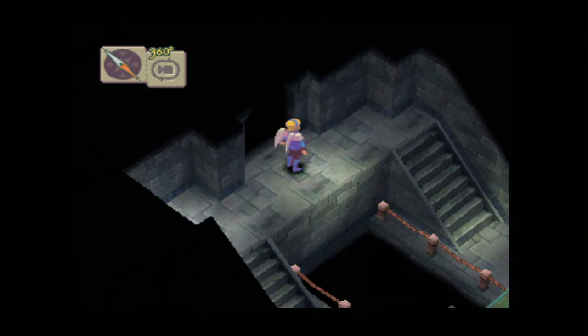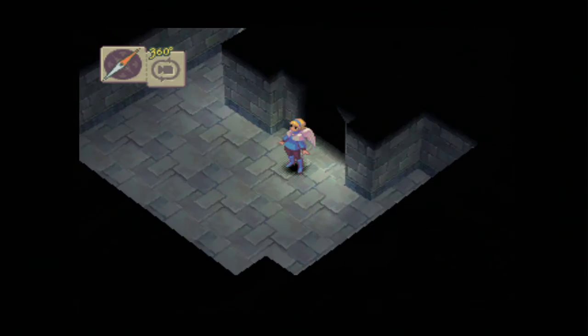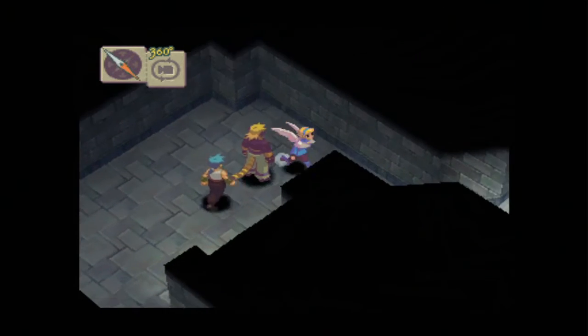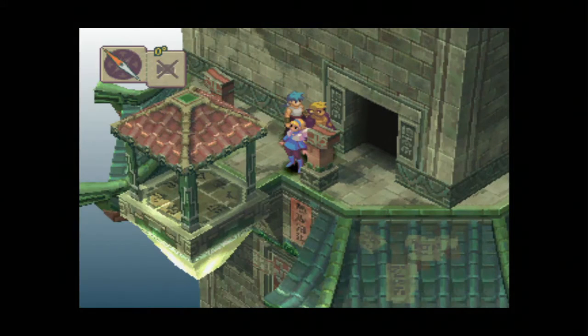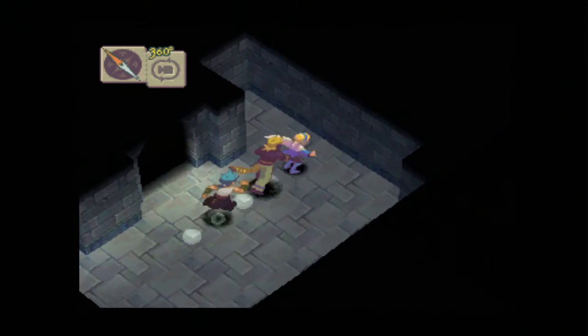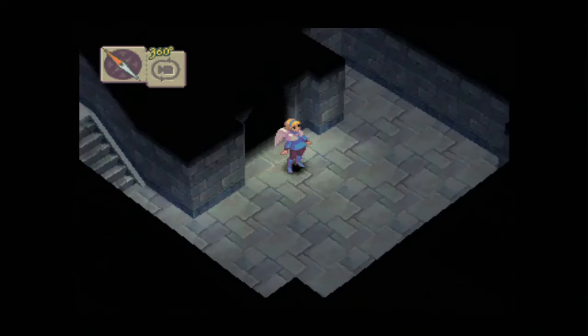There are enemies around here if I remember correctly, and I believe there are a few items as well, though I couldn't exactly tell you where. We are going up - we need to go to the top. Let's find an enemy. I do actually want to see if there are any skills I can learn. I think there are Gong Heads around here, actually, so it might not be as good as I thought.